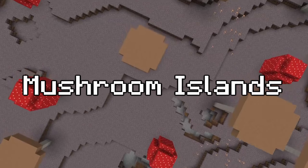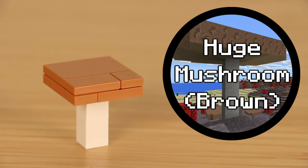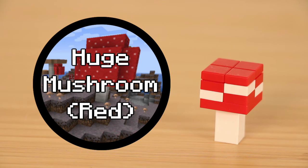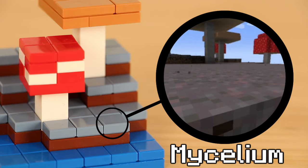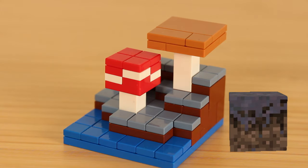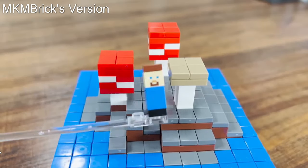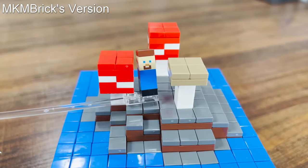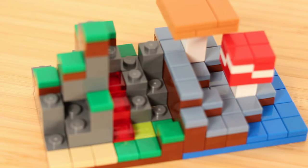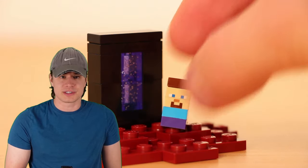Being all on its lonesome, the mushroom fields almost deserve pity — not from me though. The two defining features for this godforsaken pile in the ocean are the giant mushrooms and the puke-purple dirt. The grayish hue is meant to be mycelium, it's just too bad Lego has never made it a priority to recreate the fungi. Using gray, while a little more accurate, too easily blends into the same gray used for stone. The mushrooms are fun though.